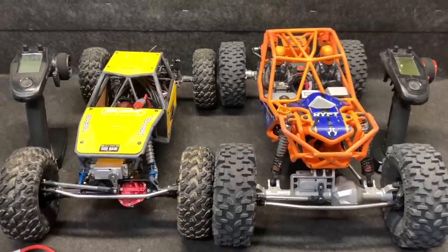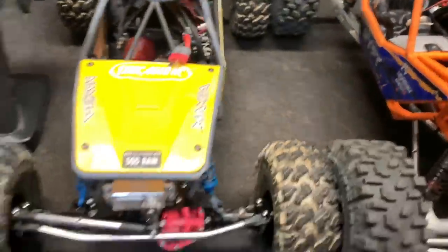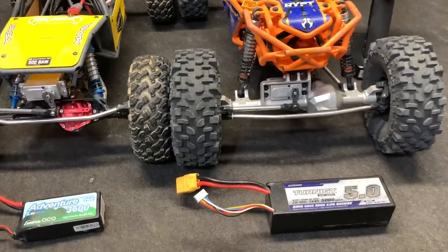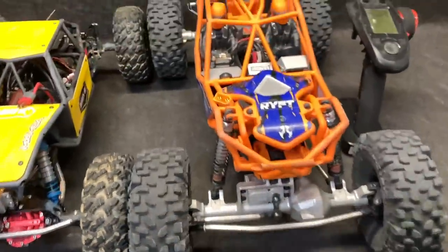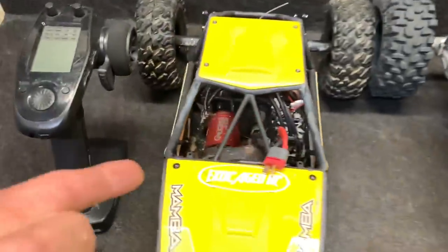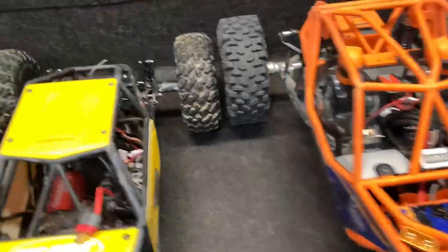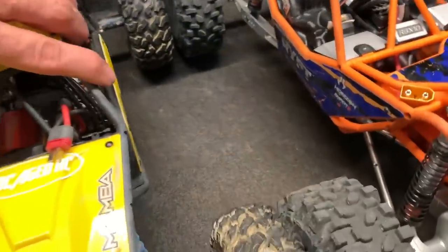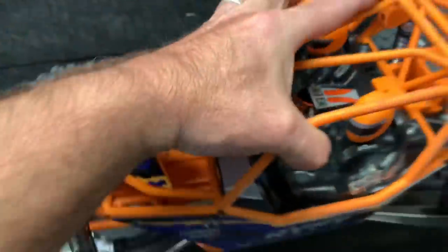One thing's for sure — both of these vehicles can climb. They both use a GT5, the RAW 500 in the front, that's just kind of the way it is. Both have alloy axles — the Vitavon and the GA. A pretty big difference there. This one has a Vitavon transmission case, this one has the Trill transmission case. They both have Mamba X's, Rock 412, 3100 KV, 2100 KV, Holmes motor.